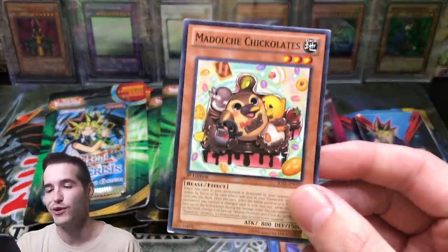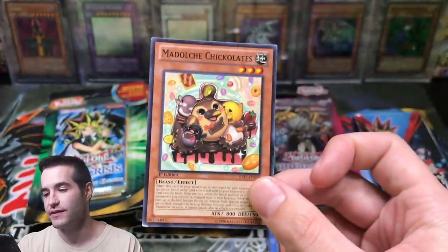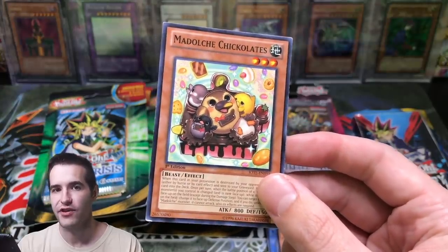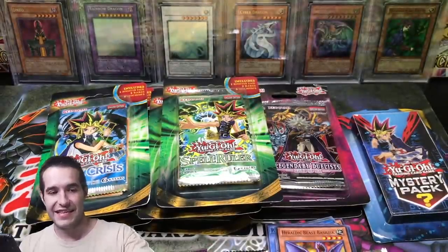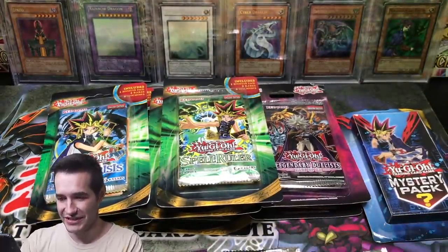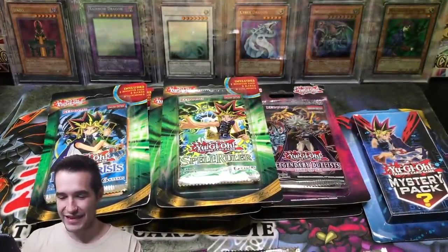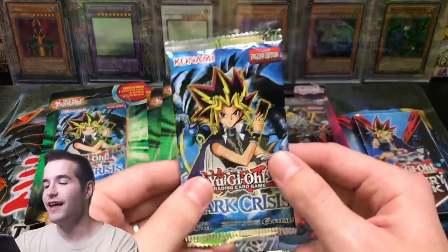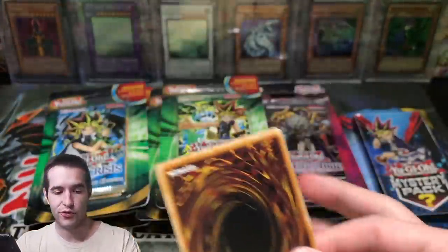Oh my — that's even better than a Ghost Rare. Can you guys believe this? Look how someone treated this Chickalatte. Don't worry, Chickalatte — I've got you. We've got a new Chickalatte, guys! I do keep all the Chickalates, so I've got a bunch of them. We pulled a Chickalatte in a Legacy Blister — this is already starting off really well.